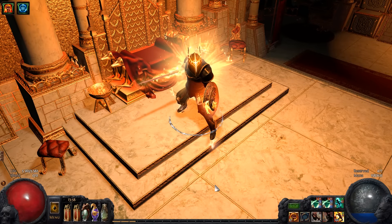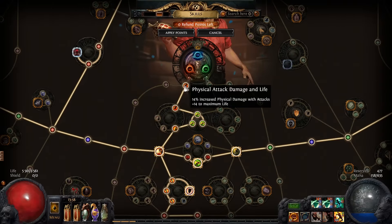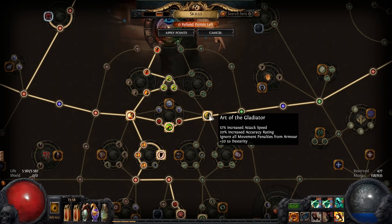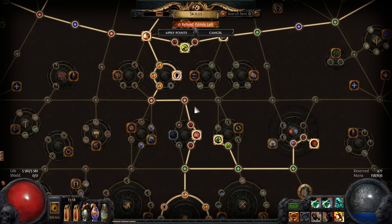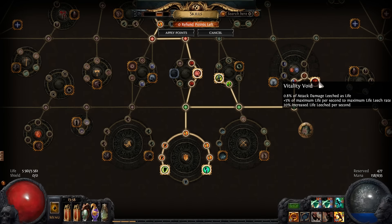Let's take a look at my passive skill tree. I started by getting physical attack damage, then went for armor, evasion and life, most of the arena — bravery, artificial gladiator, defiance. I also have golem's blood and went down to take retaliation and torture. I also have cloak and chain, and I have vitality void.